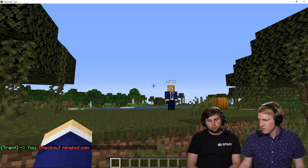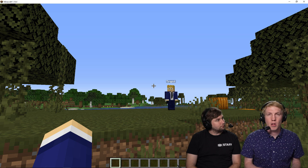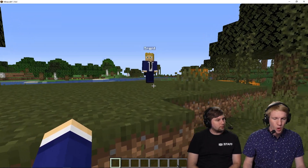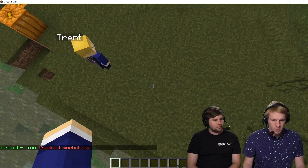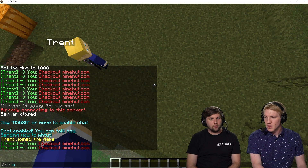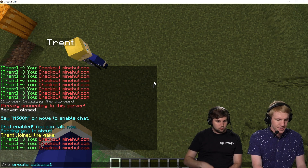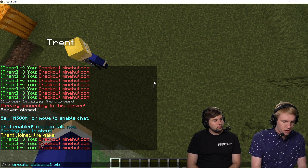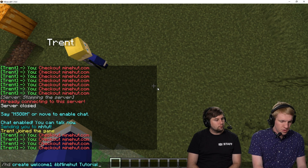So what we're gonna do is create a couple of holograms. To do that, we just have to do a few commands. It's gonna create the hologram where we are standing, so I'm gonna move over by this NPC and fly up a little bit — you don't want the hologram in the ground. So we're gonna do '/hologram create welcome1' and then add text. Anything after this will go on your hologram as the first line. So we're gonna do the server name: 'Minehut Tutorial.' There we go.